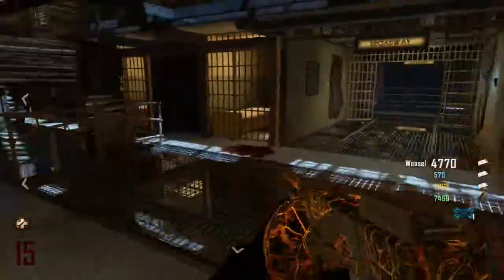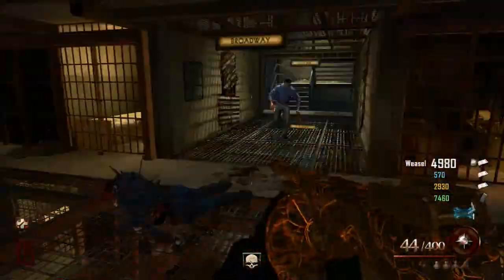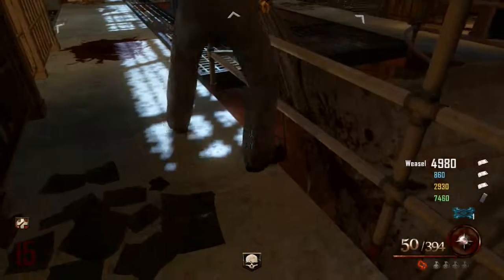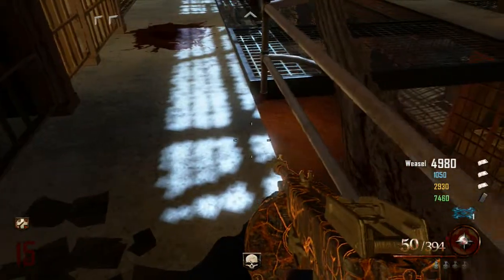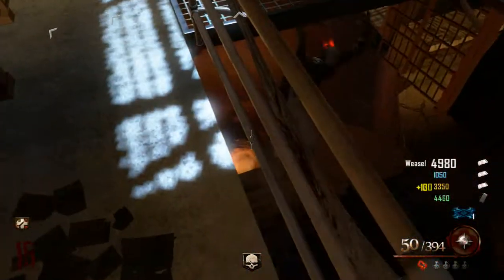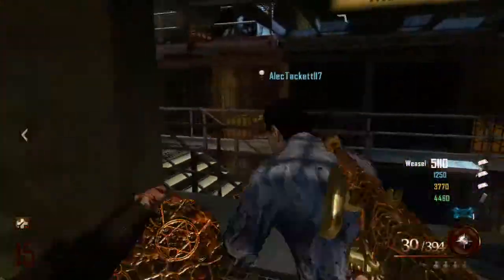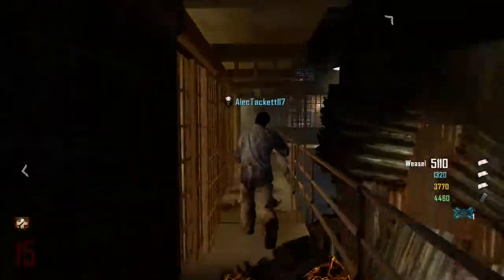The next thing you want to do — first get rid of some of these zombies, wait for your thing to recharge, and then basically you're gonna want to aim straight into that hole. I failed the first time, but it came back — and it's supposed to come back, it's supposed to sizzle up and burn and die. Now it's gonna blink the whole round, so you cannot use it for the whole round — just do whatever you have to do to survive.